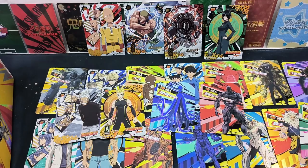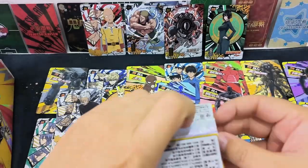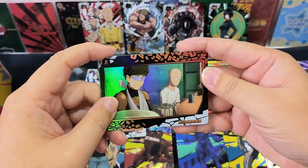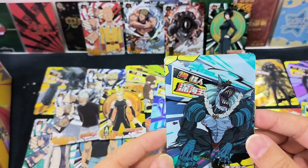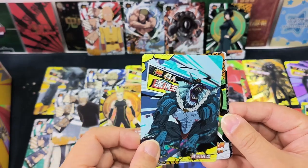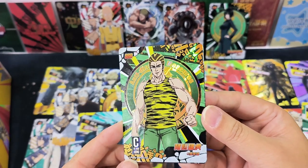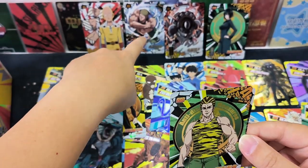Let's do another pack. Let's get the double-sided card first. All the HR cards are holos and show the villains and monsters. Another C-class hero SSR — a follower of the Tanktop Master. The Tanktop Master is the S-class hero.